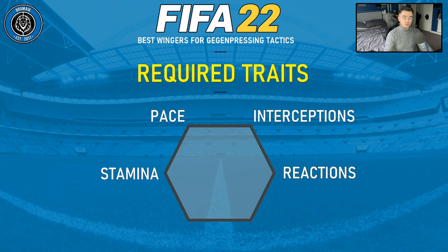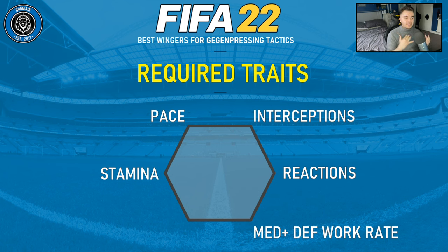We're also looking for stamina, which is natural. Because you're playing a high extreme pressing system, there's going to be a lot of running, so we need them to be able to do it at high intensity throughout probably the entire 90 minutes. Next, we're looking for players with a medium and above defensive work rate. It doesn't have to be high — from years of testing tactics on FIFA, high defensive work rate applies more to players tracking back and following runners, such as a winger following an overlapping fullback. With medium, you're looking for players who can press high up the pitch.